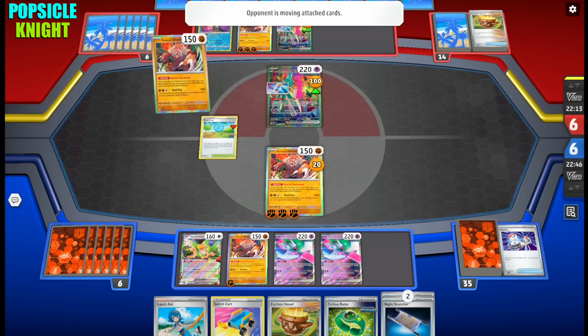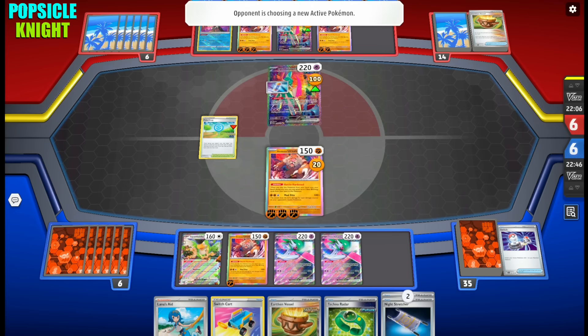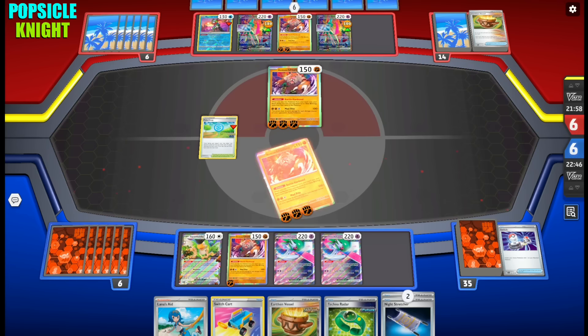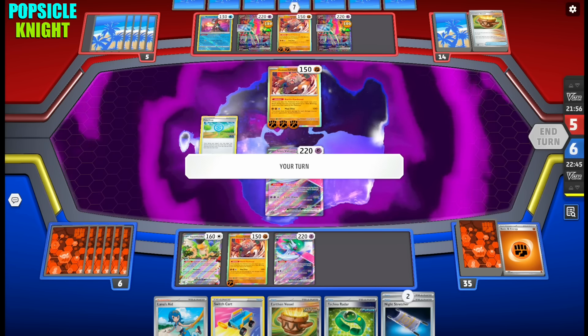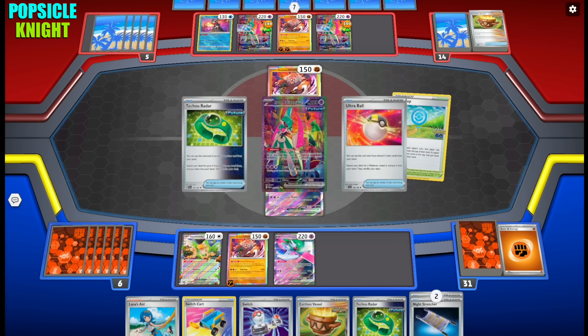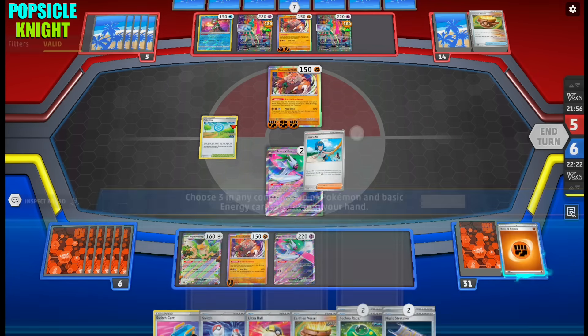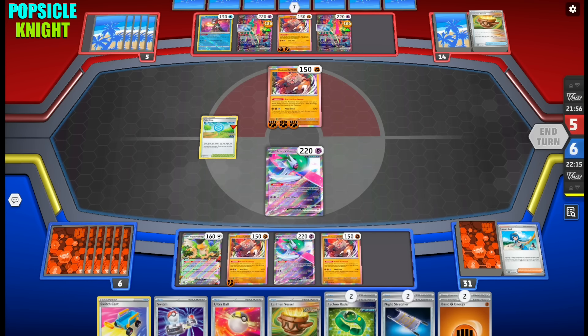Here comes another Blood Moon Ursa Luna energizing two. And there it is — Mad Bite deals 160 and knocks out our Blood Moon Ursa Luna. Thankfully we have Lana's Aid. We can recover our Blood Moon Ursa Luna from the discard pile, use its ability, and we have Earthen Vessel to get more energies. Let me use Pokestop first to see what we can get. We don't really need Attack No Radar. But first I'm going to use Lana's Aid to recover and set up another Ursa Luna.